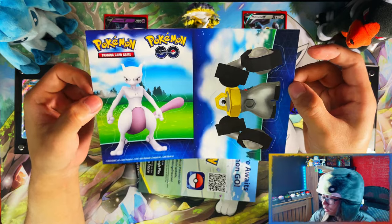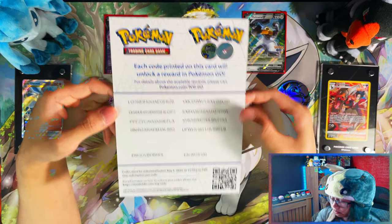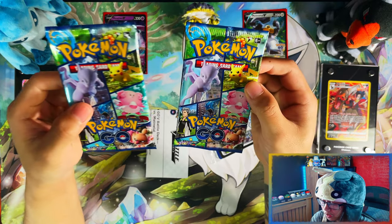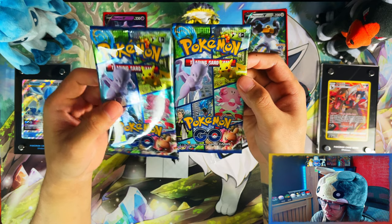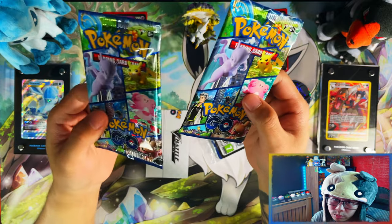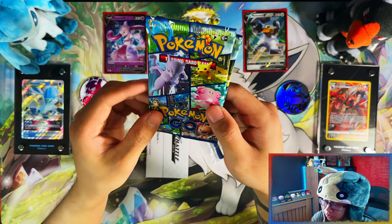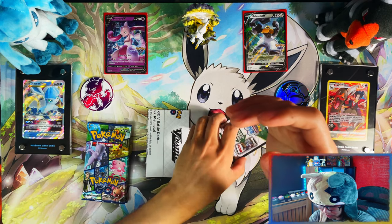You also get a sticker sheet of Mewtwo and Melmetal. Here are your codes for your Pokemon Go mobile game. And then here's your second reason why you would want to buy this V-Battle Deck for the master set — you get packs. You get to open the packs and you might pull something special. Two packs, though the chances are quite slim.